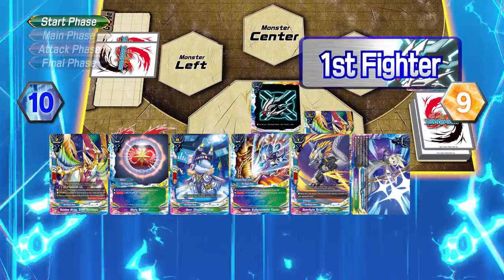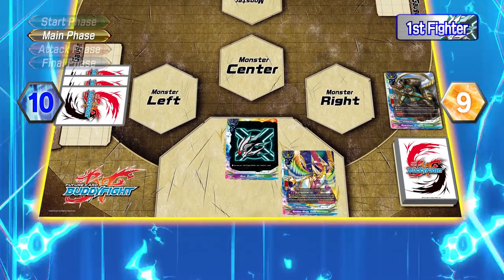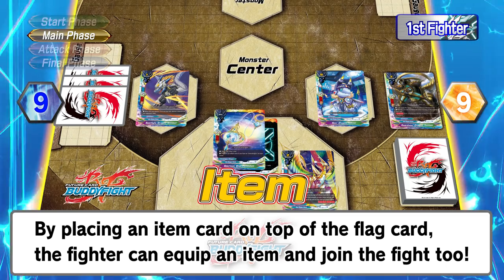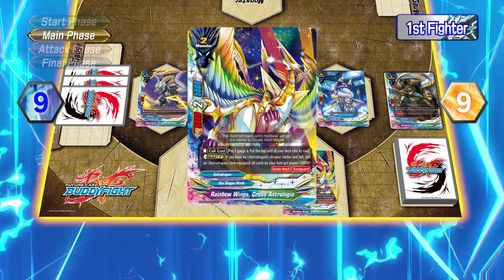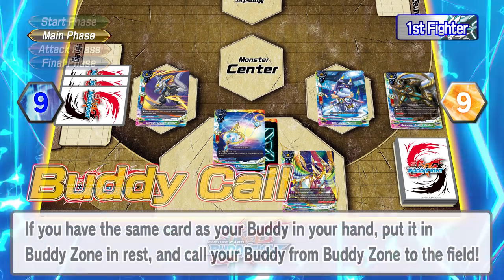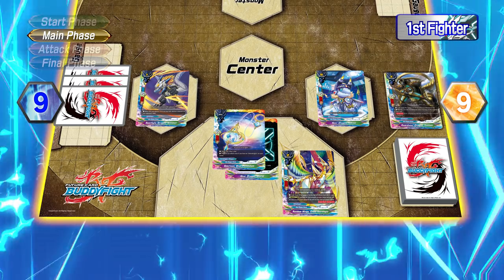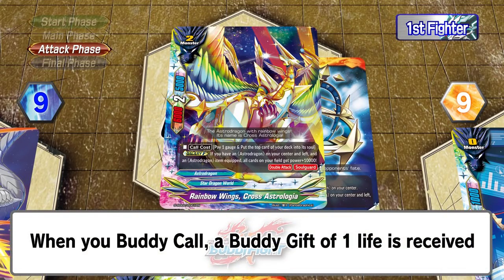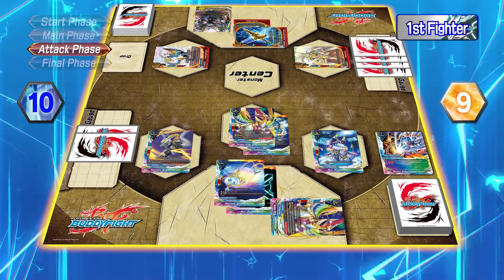First fighter's second turn. Start phase — draw, charge and draw. Main phase: we call Seer Dragon Cautas to the right and Seer Fight Dragon Sinister to the left. We pay one life and equip the item Seer Tool Star Pendulum. We also pay the call cost and call Rainbow Wings Cross Astrologia to the center. As Rainbow Wings Cross Astrologia is our buddy, we can Buddy Call! Let's put Cross from our hand into the Buddy Zone in the rest position, and put the card in the Buddy Zone out onto the field. When we do a Buddy Call, we gain one life from Buddy Gift. However, we can only Buddy Call once per game. Now our galaxy formation is complete!